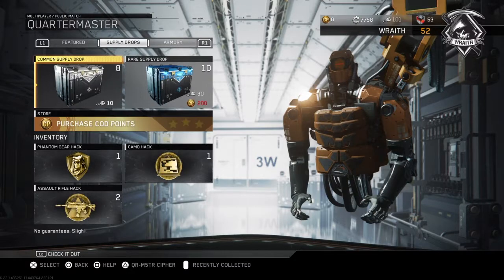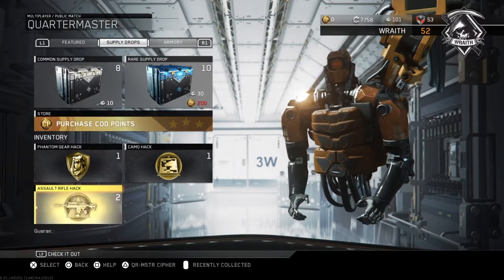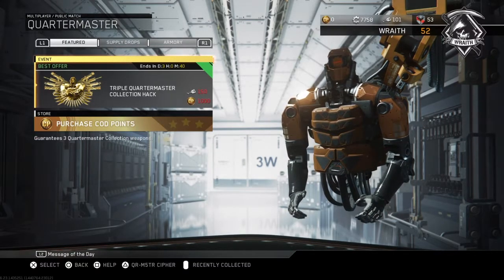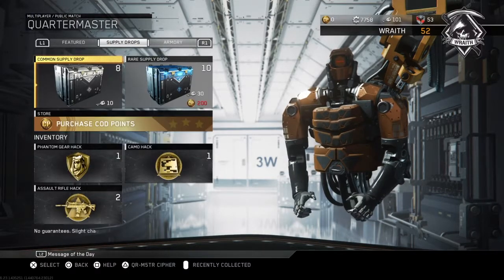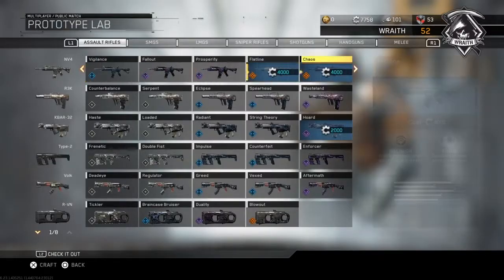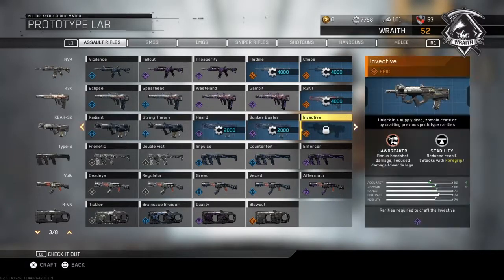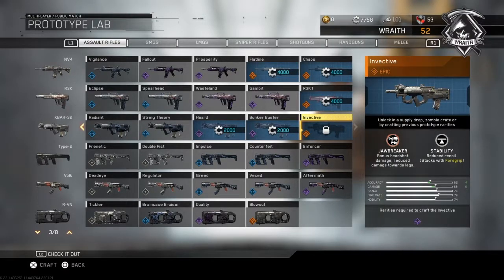On top of that, I got eight common and ten rare supply drops, two triple hacks, plus I can save up enough keys to get that. I don't know what I want to buy. I also wanted this weapon too, so it's five or six weapons that I want — I just don't know if I should buy them or not.